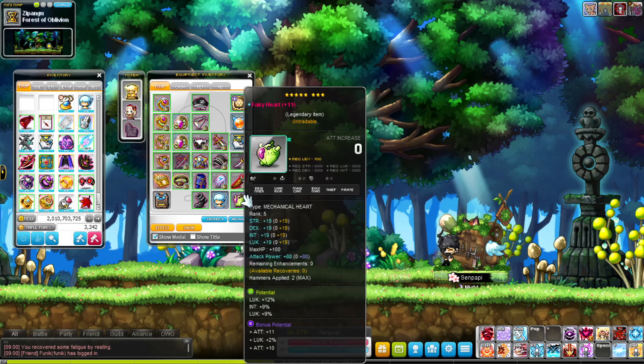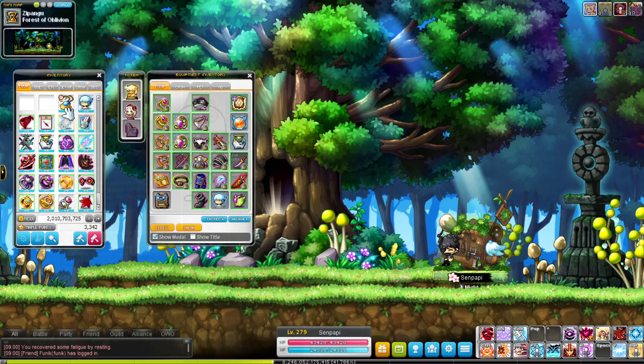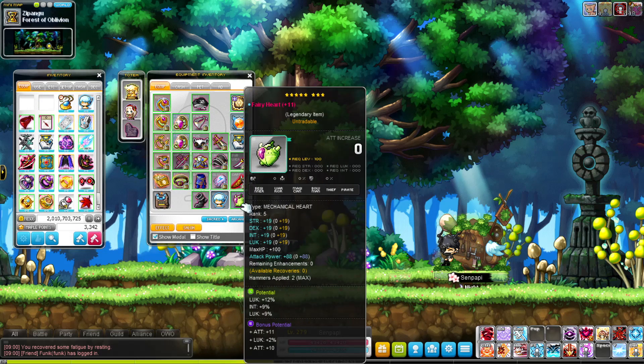Fairy Heart — I hate the main potential. It's 12, 9 and then just a random intelligence line. Not worth changing. The bonus potential is attack and luck — I changed it using a new update in reg server where you can use bonus potential cubes to tier up and cube your epic potential. If you guys are in reg server, make sure you do that — it's really nice.